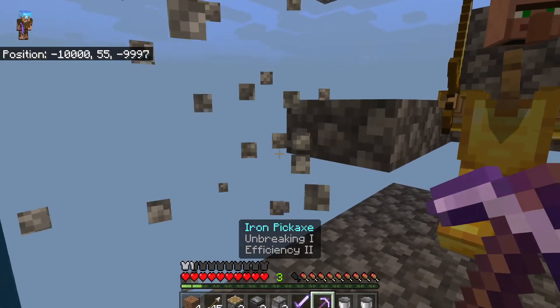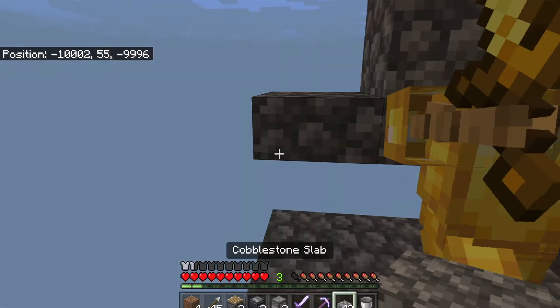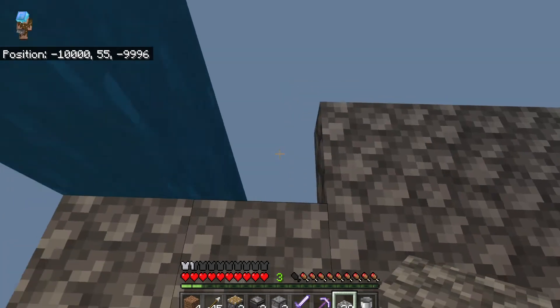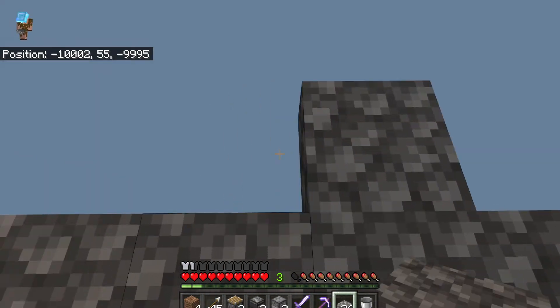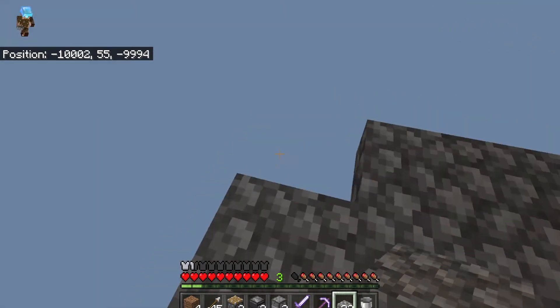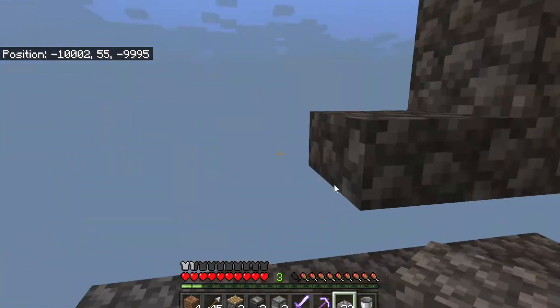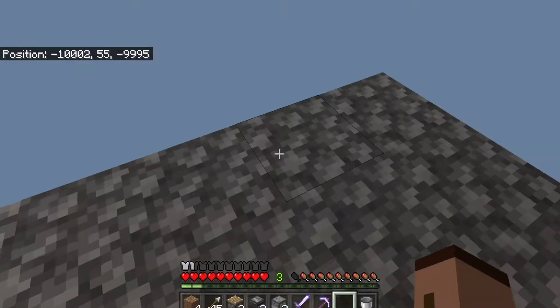Now I've got all my resources. I am just going to build my sugarcane farm down here next to my skeleton and creeper farm, and that is because I'm making this for rockets — you need the gunpowder for rockets and the sugarcane to make paper for rockets. That is why I'm building it down here, because then we can get the bone meal from the bones.